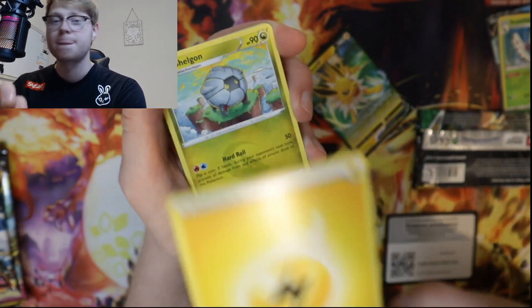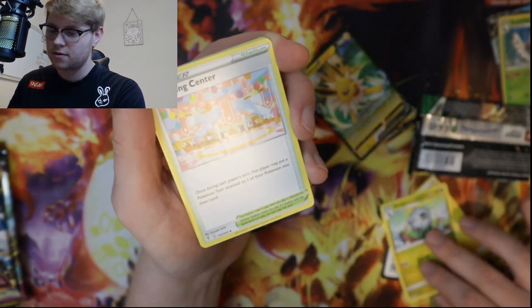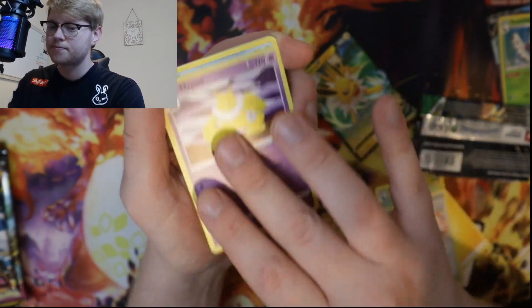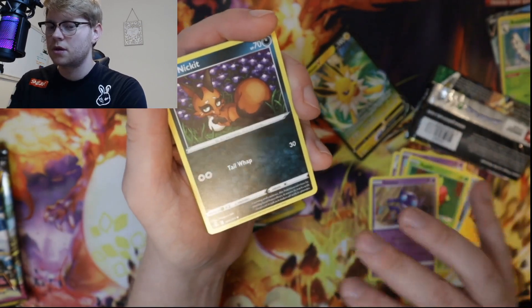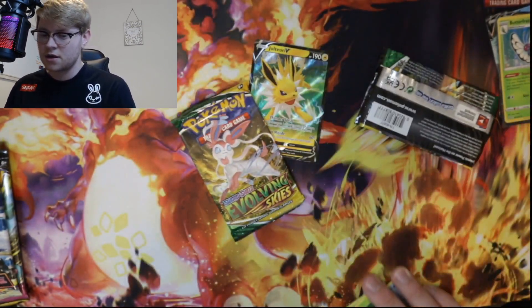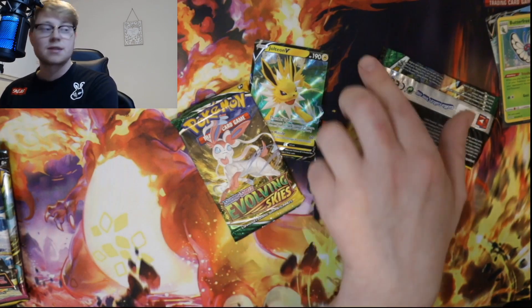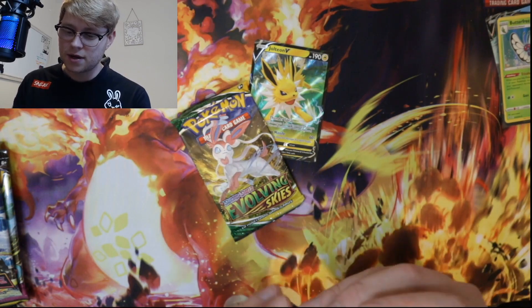Come on — what can we get? The Lightning Energy for the Jolteon. Come on! The Shelgon — beautiful artwork. The Sableye, the Nickit, and the Appletun. We've had nothing so far, guys. The last pack — it's Last Pack Magic, always! It's where it comes in clutch.